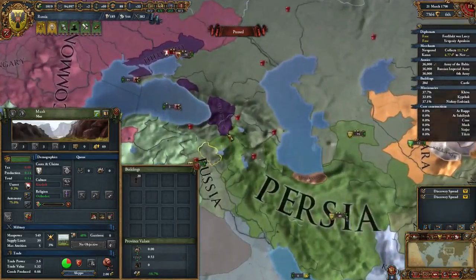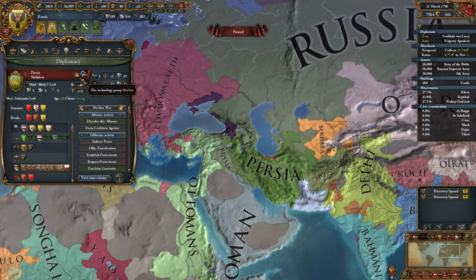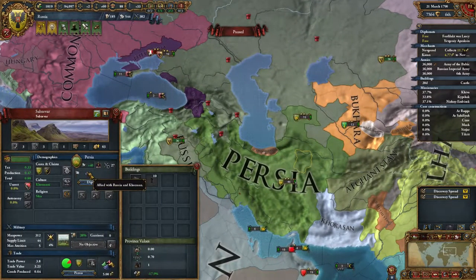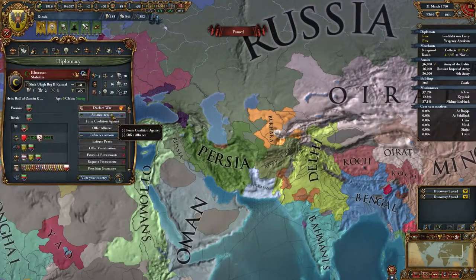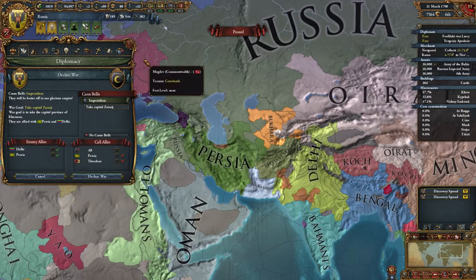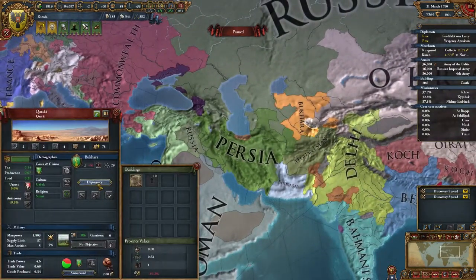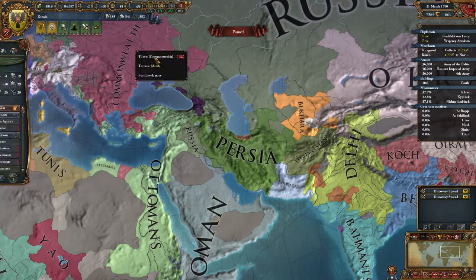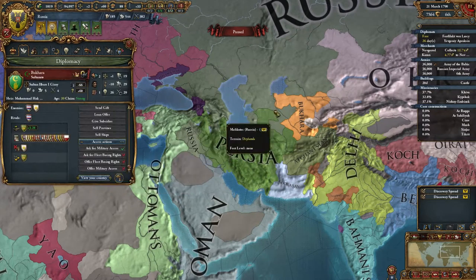Persia — are they westernized? No, they're Muslim and they are 27, so I could easily take them. Russia and Khorasan — that's not really important. So what happens if I attack Khorasan? Declare war — Persia will join against me. So who am I taking next? Oh, they have military access, so let me take that away. Diplomacy — cancel access.